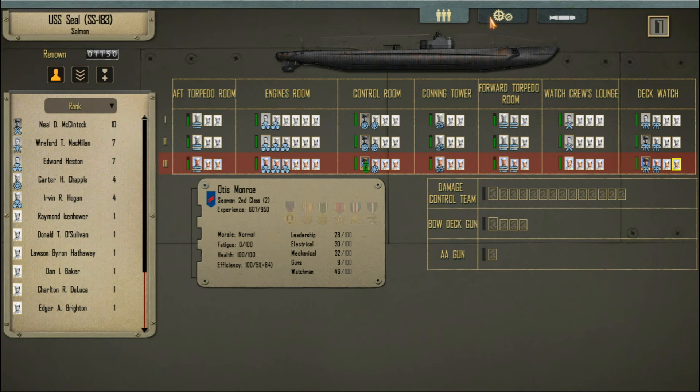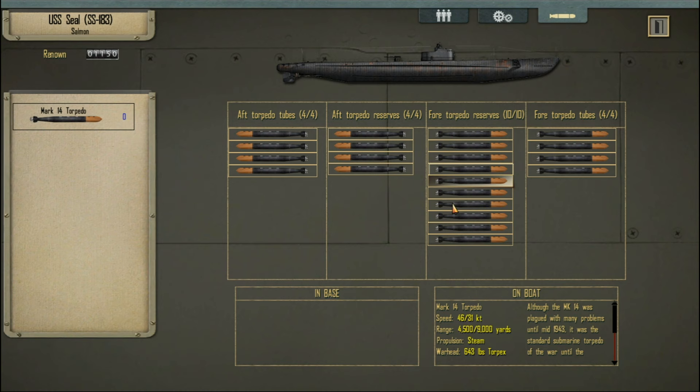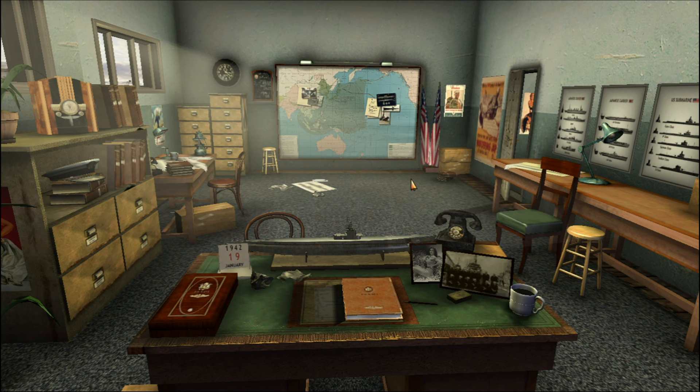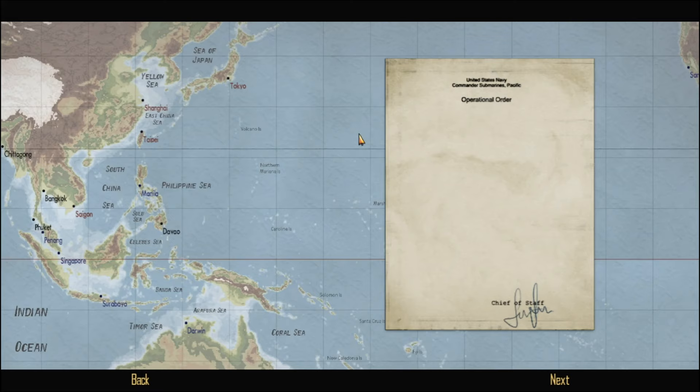So I think that's all there is. We've got some renown now, but I don't have anything to upgrade, so we're just going to have to wait till later down the track to get some upgrades for our boat. We have Mark 14 torpedoes still — we're going to be using these for quite some time, unfortunately. I say unfortunately because they had a reputation back in World War II for failing dismally when they were actually needed.